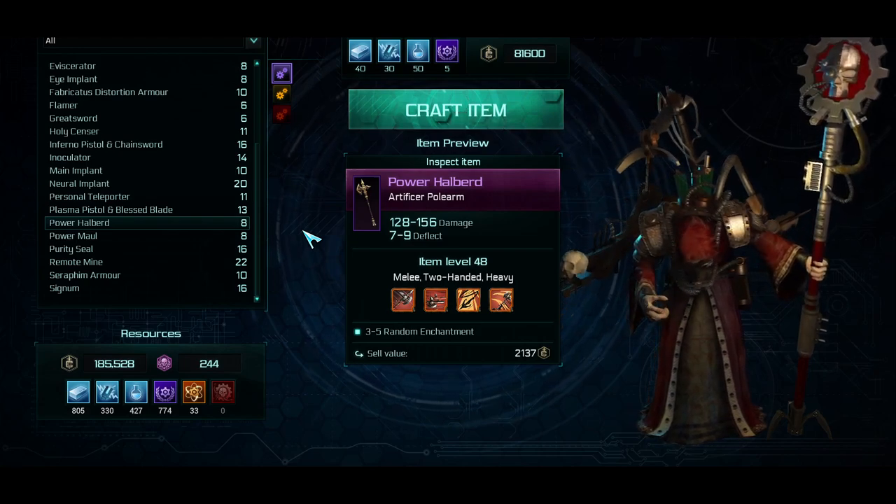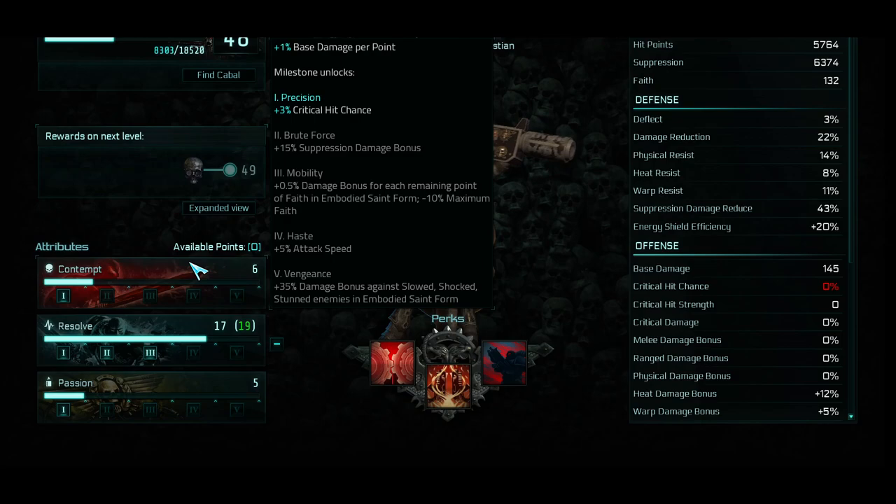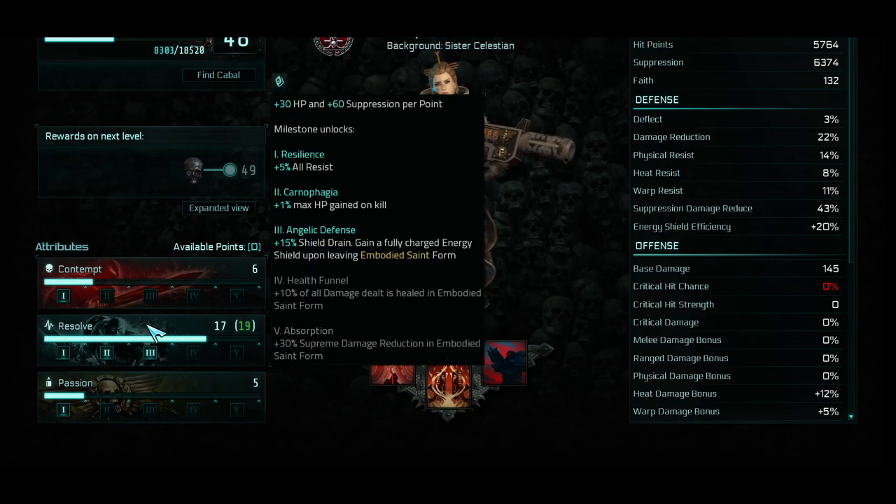Let's go ahead and talk about stats now. The class gets access to Contempt, which is its damage stat — you'll notice it does actually get 3% crit chance pretty early on, and you can get this milestone just by doing your Heroic Deeds. Then you have Resolve, which is HP and Suppression. One major thing is that at Milestones 3 and 4 you start to see Embodied Saint bonuses: you get 15% shield drain, and you gain a shield upon leaving Embodied Saint — essentially a free shield just for existing as Saint. The next one is 10% of all damage you deal in Embodied Saint form returned as health, which is extremely powerful.